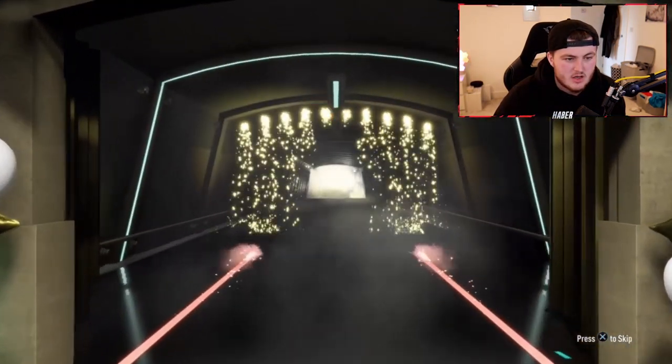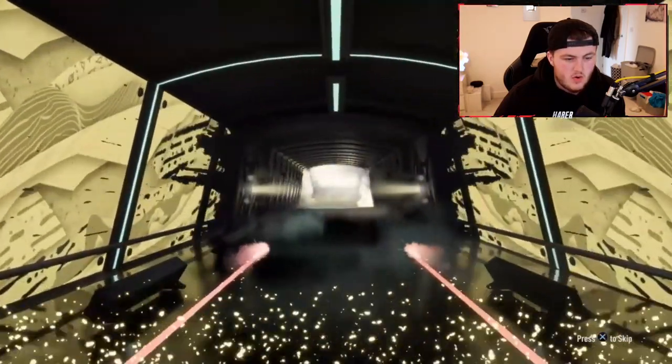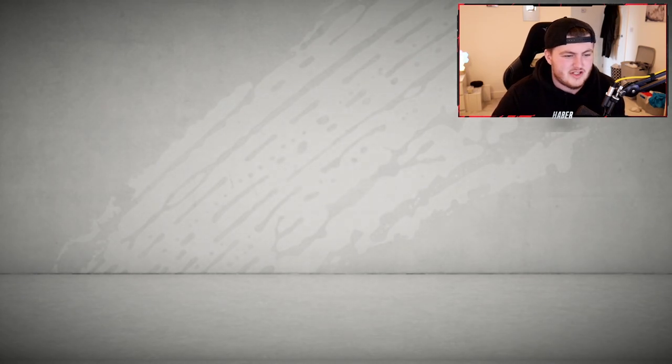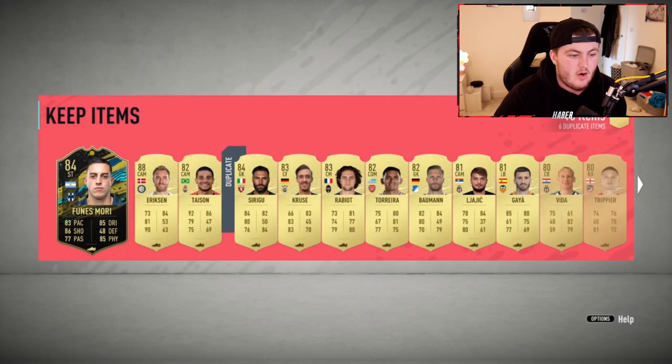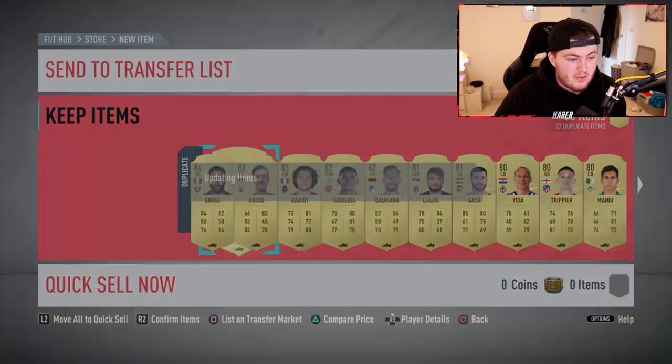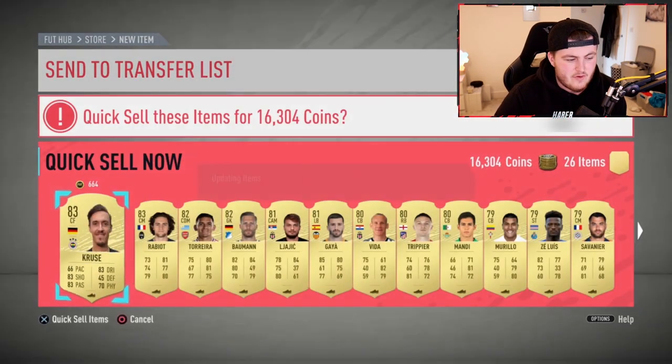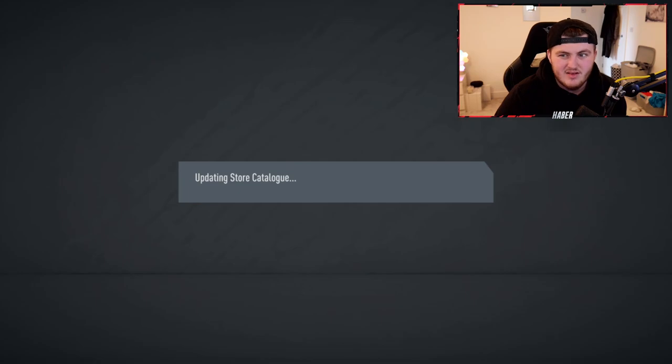Next Ultimate Pack - oh, we've got a Team of the Week moments walkout. It's going to be Argentinian. Funes Mori - yeah, it's alright. Pretty average actually, only 84 rated. I'll store him on the transfer list. And Ericsson - actually not bad. I'll store Ericsson in the club. We'll hold on to 84-rated walkouts, but it's not like I care that much.